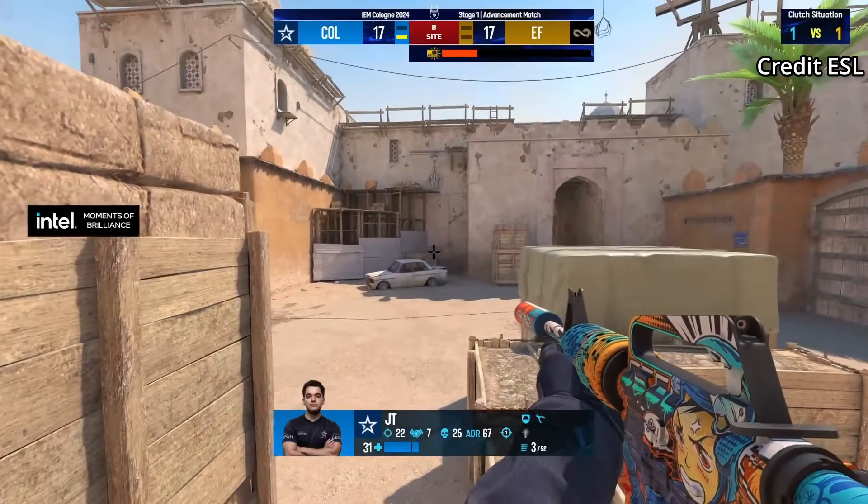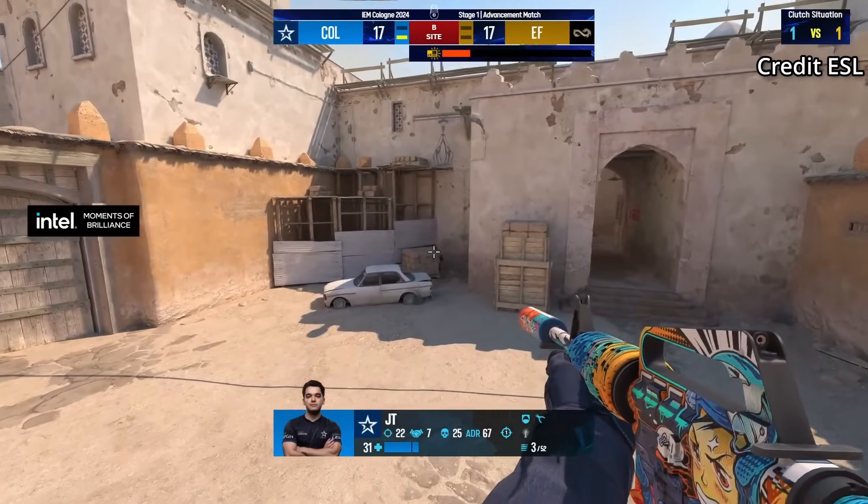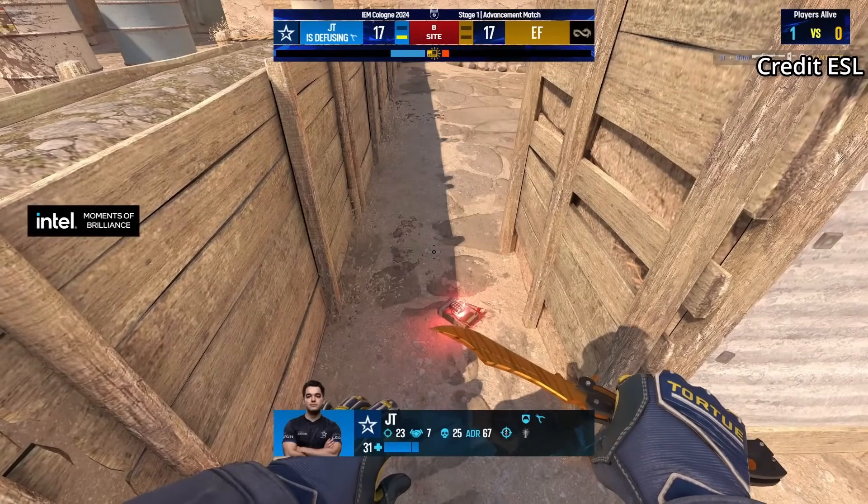JT makes a great play as CT, delaying time by crouching inside the car area, where JT jumps on top of the box instead of running towards that T.